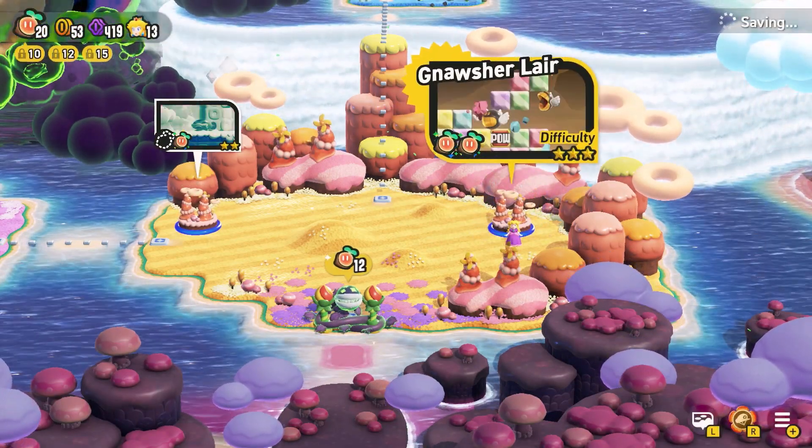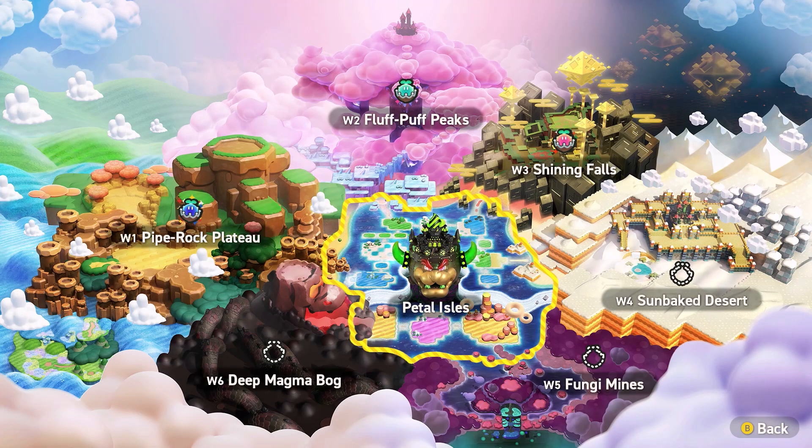So we have a choice to make now — we can go into world four the Sunbaked Desert, world five the Fungi Mines, or world six the Deep Magma Bog. If you guys want to see any specific one, leave a comment below and I will go to that one. If not, I will go to world four next. I hope you guys all enjoyed today's — if you did, come again another time. Have yourselves a wonderful day, bye!